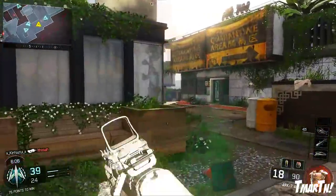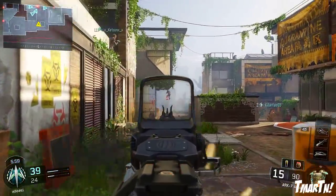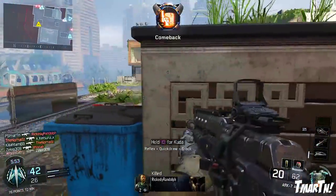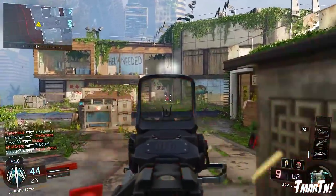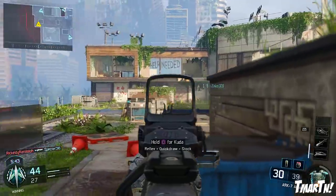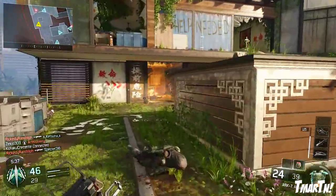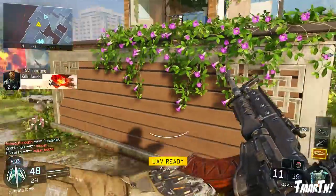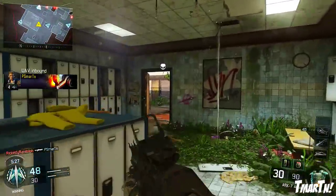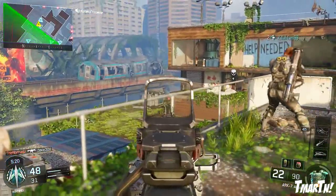Next up, the Razorback — everybody's favorite SMG — got a pretty big nerf as well. Its long-range effectiveness was dramatically reduced. It used to kill in four shots out to 1250 in-game units, but now that's been reduced to just 800 in-game units. Everything beyond 800 units is a five-shot kill. For a mental image, the bridge on Hunted is about 800 in-game units. It also had a slight increase in recoil — nothing too crazy — but that range reduction is a pretty big deal.